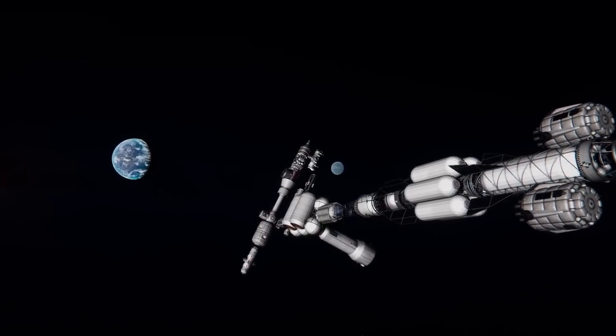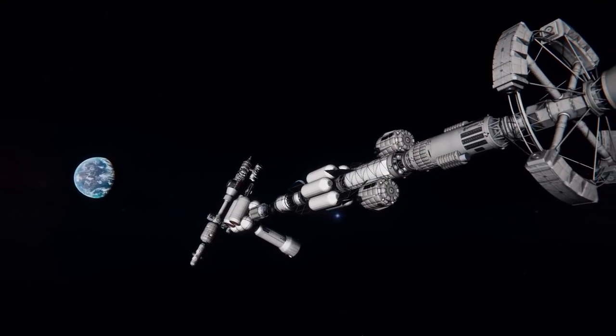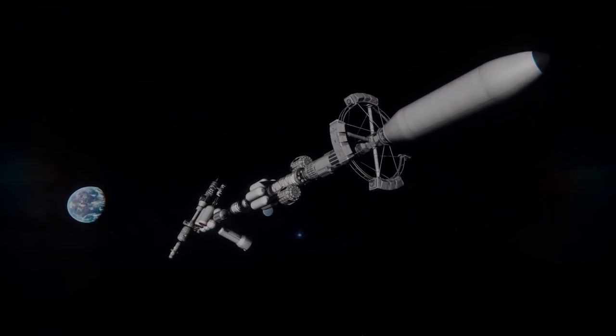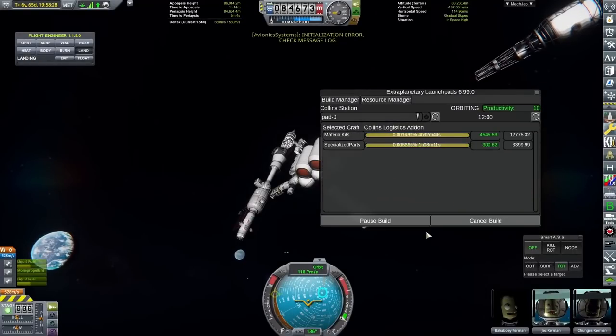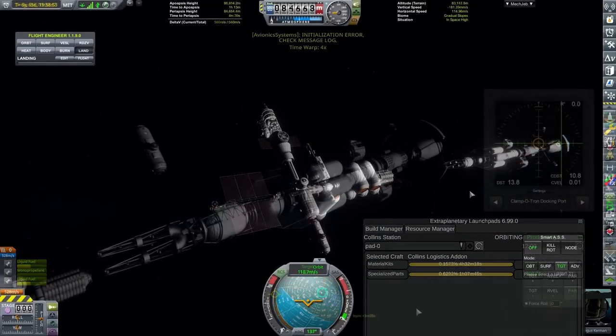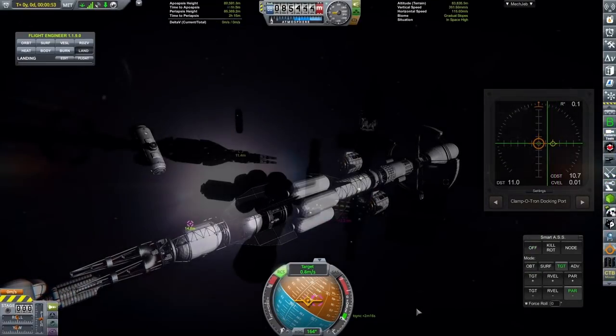I was thinking of calling these Phobos and Deimos originally — Duna being the equivalent to Mars, with Phobos and Deimos being the moons. As I was creating two of them, I thought that might be quite nice. Then I remembered I needed to name the first one the Duna, so we do need a name for the second one. If you've got any recommendations or suggestions, please do leave those in a comment below.